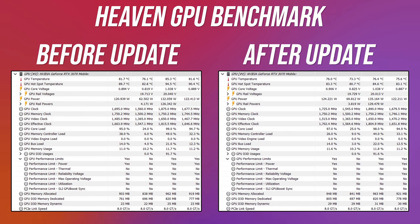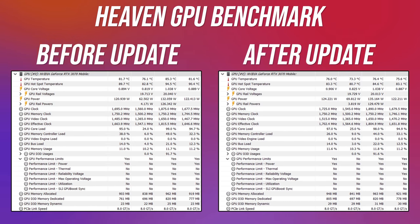So let's check out some actual performance tests and see what the differences were before and after the update. These are screenshots from HWiNFO when running the Heaven GPU benchmark at 21 degrees Celsius ambient. The TDP and clock speeds are basically the same and within margin of error both before and after the update, but check out the temperature differences — after the update it was running 6 degrees cooler on average over the course of an hour, and the GPU hotspot temperature was also around 7 degrees cooler.